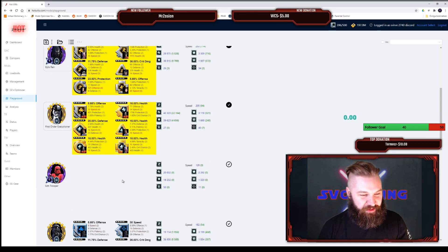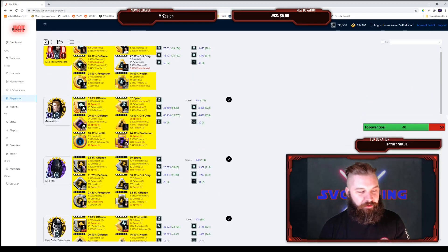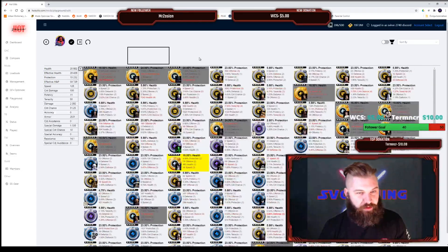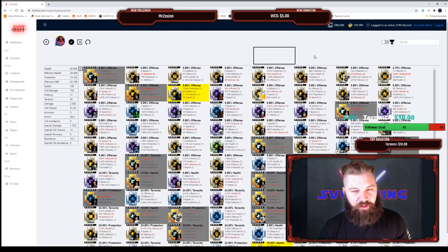Let's go to Sith Trooper next. For new users — Strange is working tediously on getting some backgrounds for the character squares here, because right now it's not very intuitive to understand that you have to click on them. I know Strange is working really hard on getting this looking as good as it can, so hopefully it will be fixed very soon.